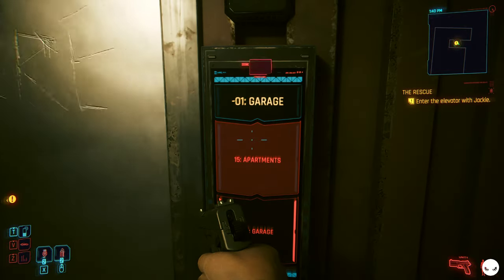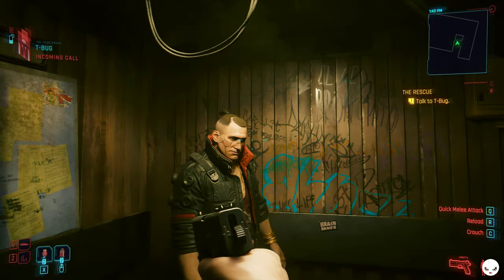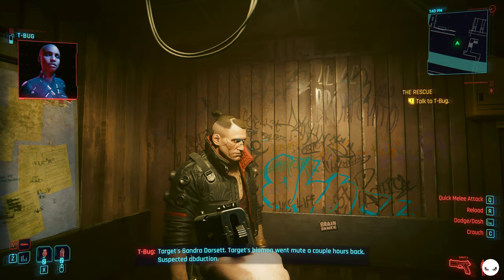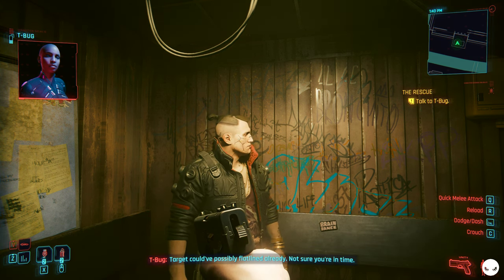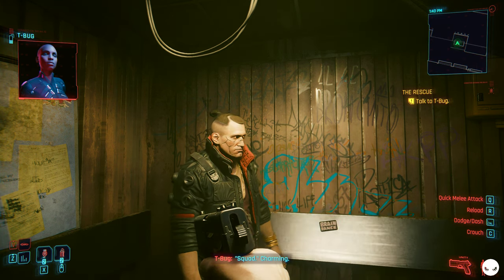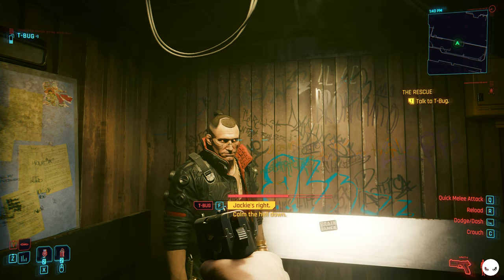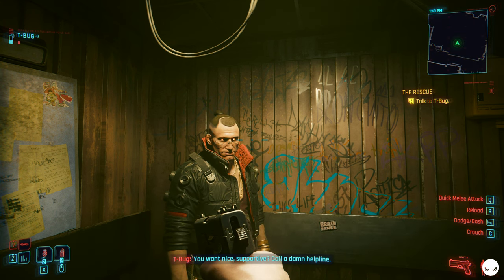We can also use technical weapons to shoot through walls. T-Bug confirms the target's biomon went mute a couple hours back — suspected abduction, could have possibly flatlined already. She's on comms but that doesn't make her less part of the squad. T-Bug: "You want nice? Call the damn helpline."